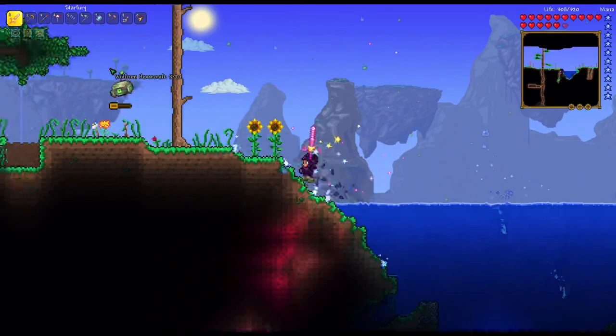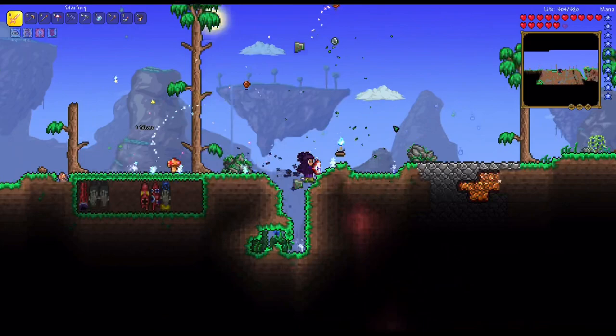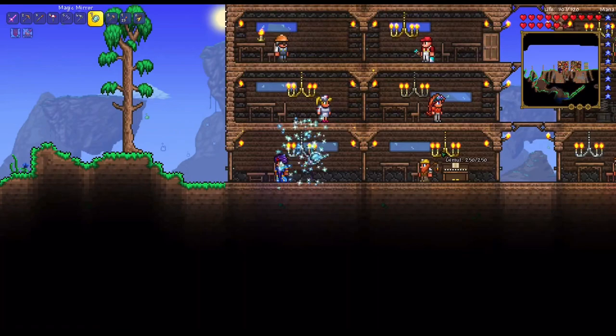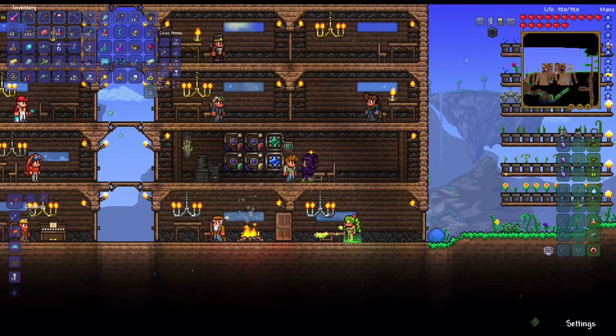I got two new mods. First is automatic doors, so doors open automatically now. The other is the Alchemist mod, meaning I can now buy potions. If I go over to this NPC - her name is Lucy - and go to her shop, I can buy a ton of potions. It's super cool.